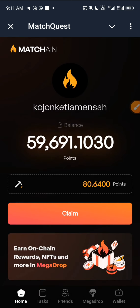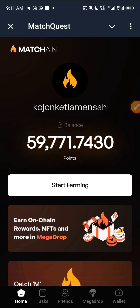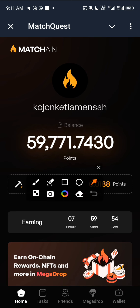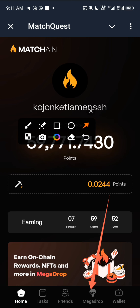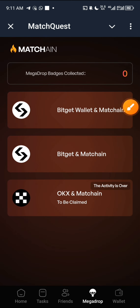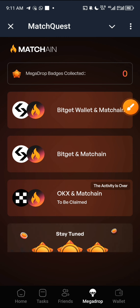I'm going to close this and claim today's farm, then get to this airdrop. All you have to do is come to the Mega Drop. Click on Mega Drop and you can see we have three quests — one, two, and three.